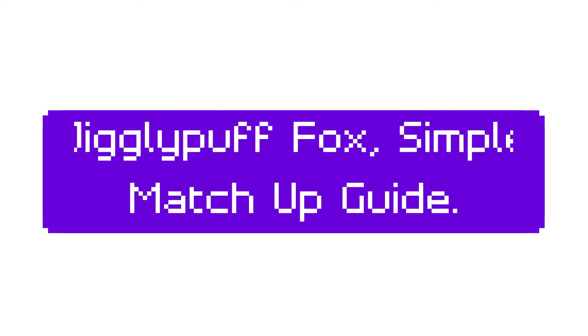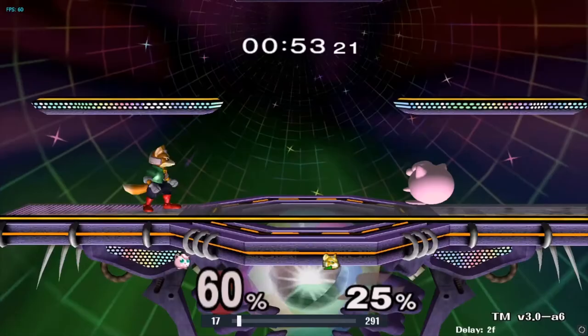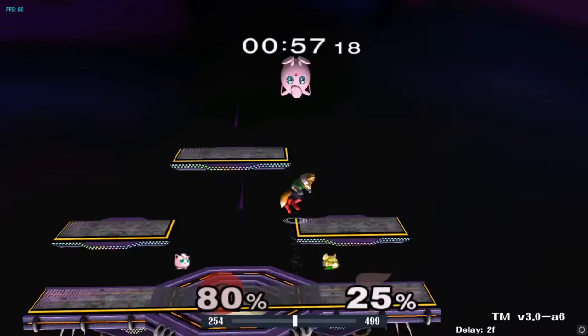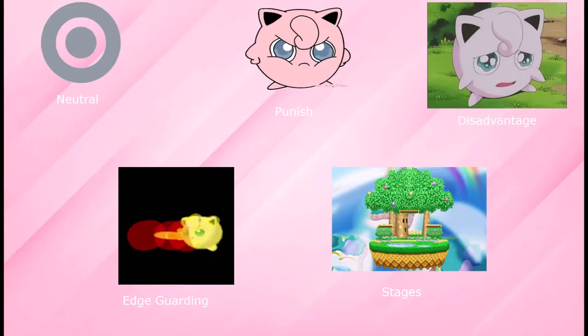This guide will assume you already know the basics of Melee Jigglypuff, such as simple combos like up throw rests and how to do basic tech skill. Fox vs Puff is considered Puff's hardest matchup, with his ability to force Puff to approach with lasers and his KO power killing off the top. In this guide, I will go over 5 sections: Neutral, Punish, Disadvantage, Edge Guarding, and Stages.